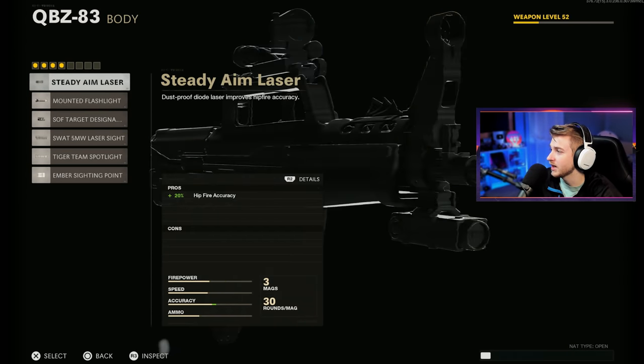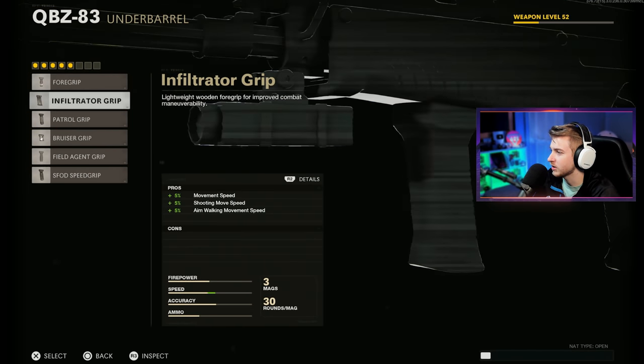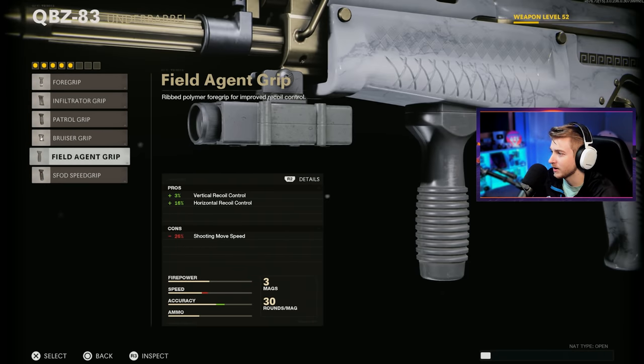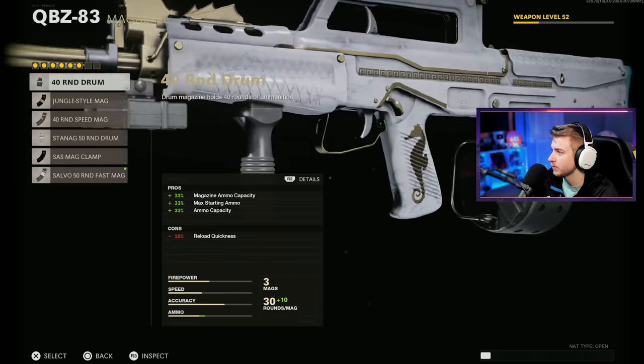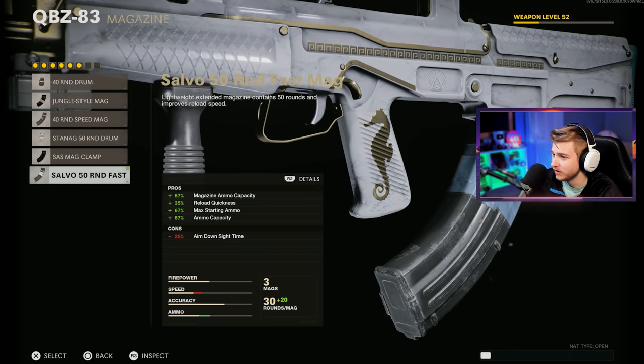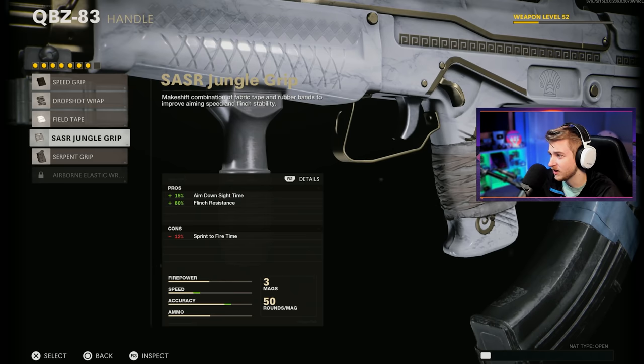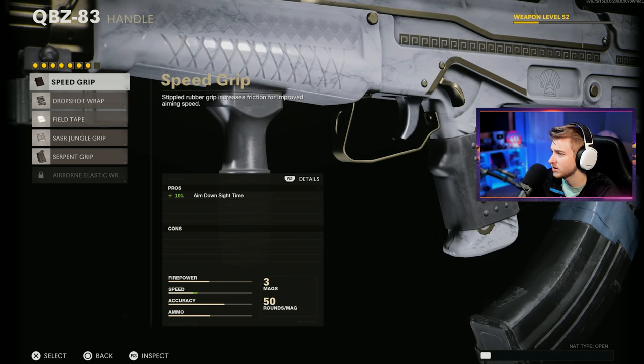I'm also going to be adding the Steady Aim Laser. I have not done multiplayer builds in forever. I feel like it's going to be a mixture of the multiplayer and the Zombies builds. I'm going to do Field Agent Grip. The magazine's nice but I feel like I've got to change it out for the 50-round Fast Mag. And we're going to go with the Speed Grip — I think that's pretty good.